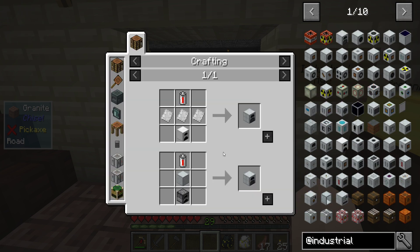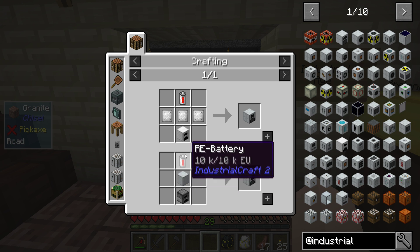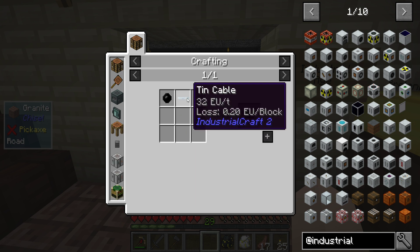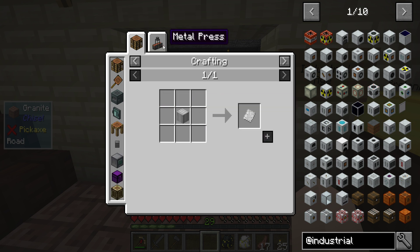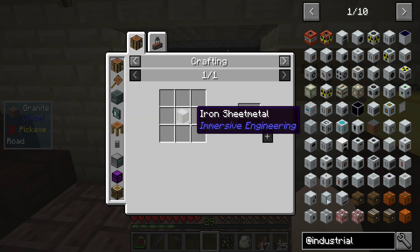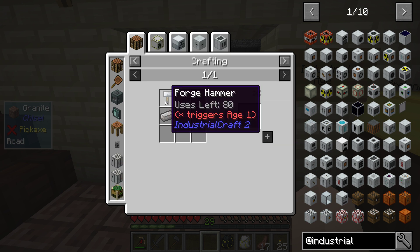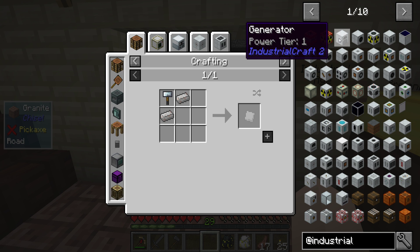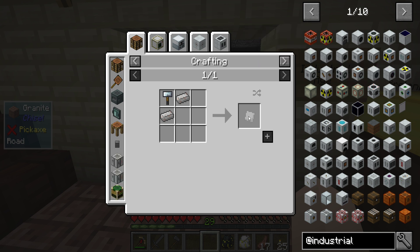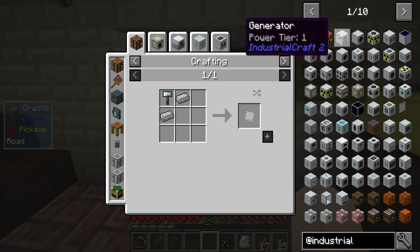If we look at Industrial Craft and the standard generator, we have a battery, iron plates, and a furnace. For batteries we need tin cable, which is just tin with a cutter - a cutter is just plates. I can create, with a forge hammer, two iron ingots giving me one iron plate. So I have a way of creating a generator for power. This produces EU - I'm not sure if they've all merged to RF or Tesla, so we'll look at that.